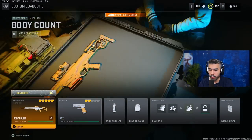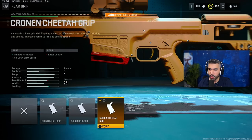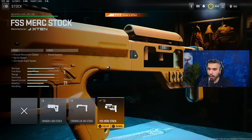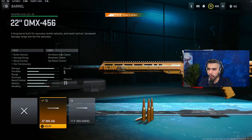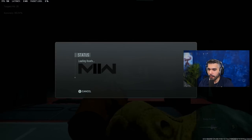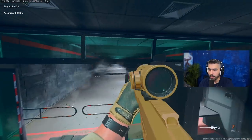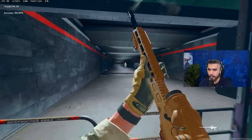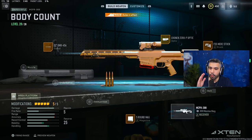For a sniper build — I know a lot of you want to quickscope and get crazy kills — here's the class: Five Round Mag, Cronin Cheetah Grip, FSS Merc Stock, Cronin Zero-P optic scope, and the 22-inch barrel. This is probably the best sniper in the game right now. You can clearly see your target, ADS is somewhat quick, and snipers are pretty strong in multiplayer. I don't tune this sniper at all — I like how it feels as-is.